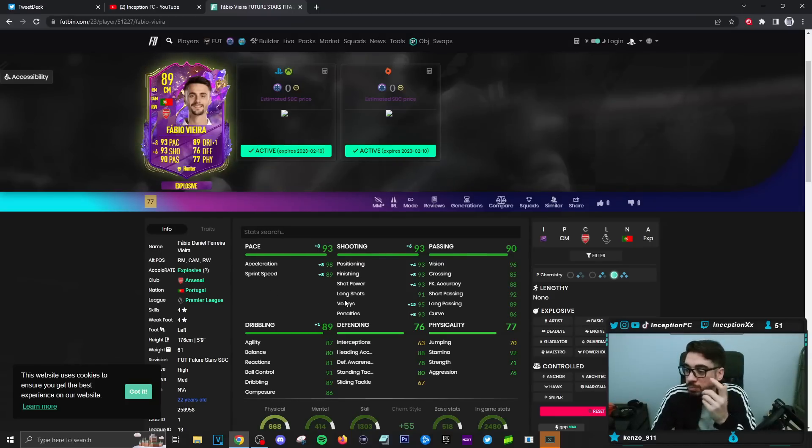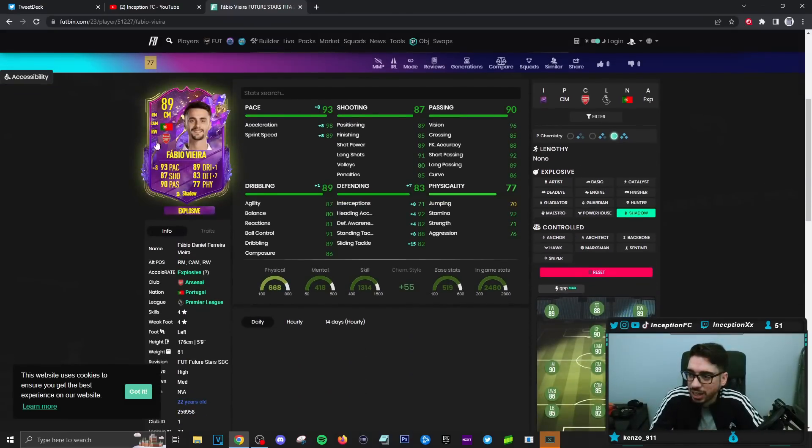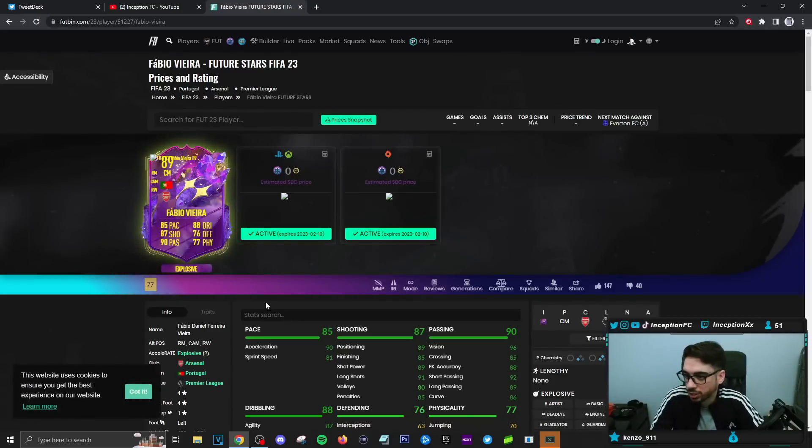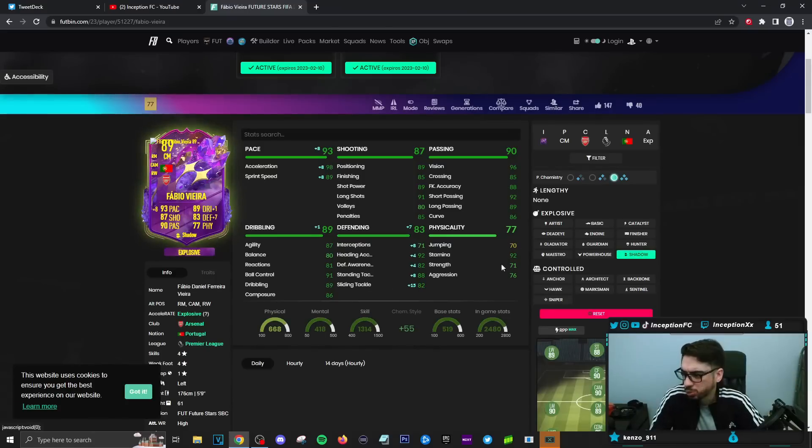It would probably have to be mainly through the middle because of the way the pace is set up on the card at a high-medium work rate. But I think the more obvious way people will use this card is on a shadow chemistry style to give him defensive capabilities, as the attacking-oriented left center mid in a 4-3-2-1 setup with a get-into-the-box, cross instruction. Base card pace is in a decent area as an explosive player, shooting also good, passing decent, and dribbling we'll have to experiment with — he's five foot nine with a lean body type.